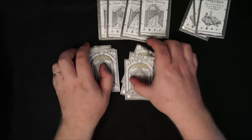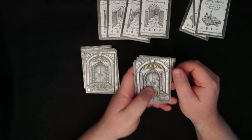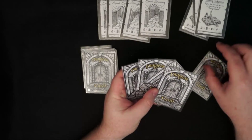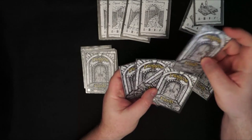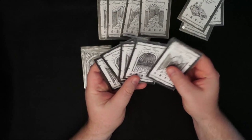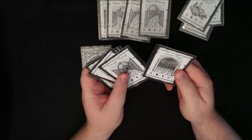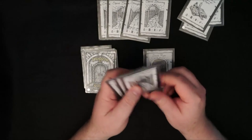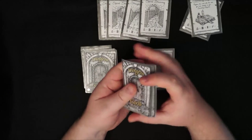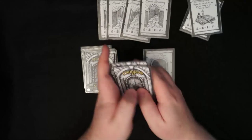From those 15, deal out the first five. There are two ways to do this: either randomly select one card and replace it with the primary objective card, or you can select from the cards you have which one you feel is an appropriate primary objective. Place that down, replace it with the primary objective card, then shuffle those five cards and place them at the bottom of the deck.